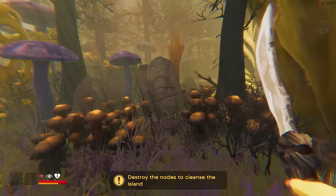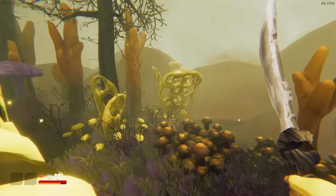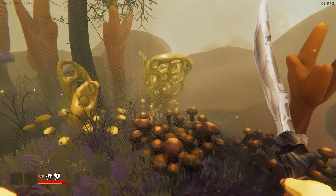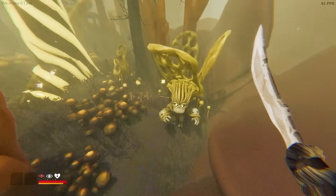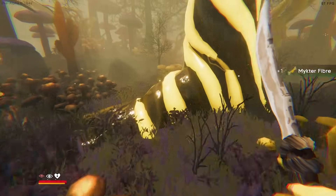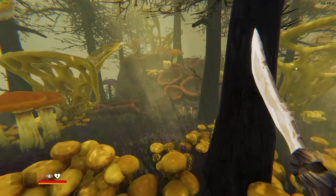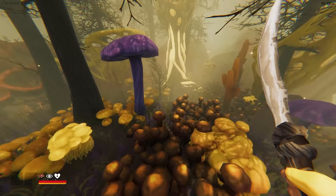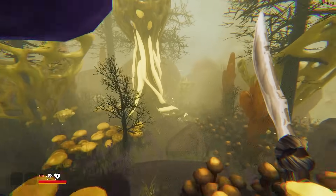Okay, 'destroy the nodes to cleanse the island' — so we've got to destroy the nodes. I don't remember what the nodes look like. We've got our first enemies here. They're giving me microfiber — that's the stuff I've been looking for to make rope! I think it might be on these islands, but I'm confused. I don't remember what the node was.